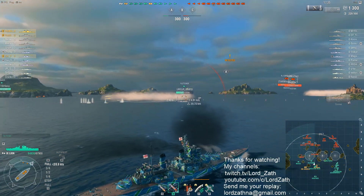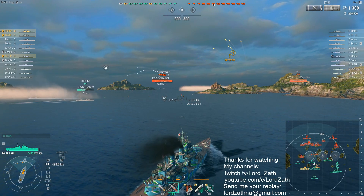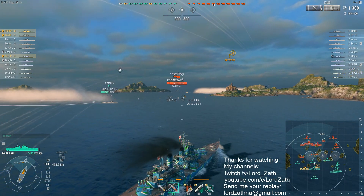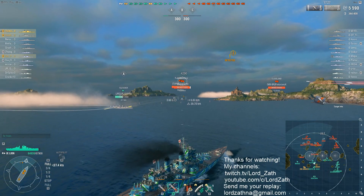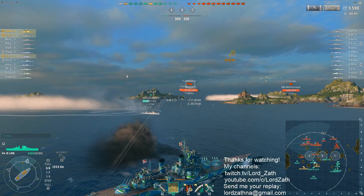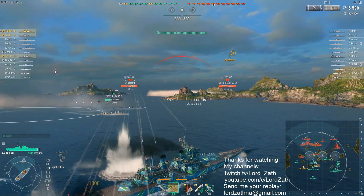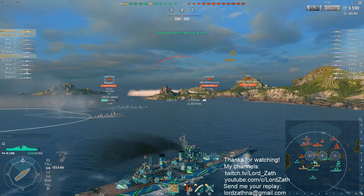Here's what you want — that broadside Kronstadt. HE works really well on a Kronstadt because it's got 45 seconds of fire burn by base as opposed to 30 seconds like all the other cruisers, meaning your fire will hurt him far more than most other cruisers.